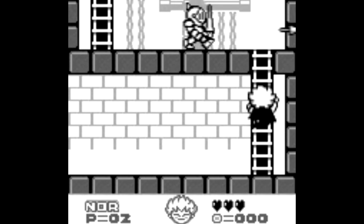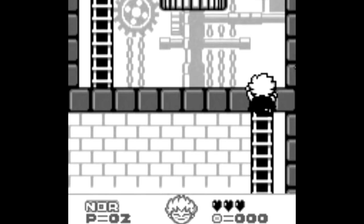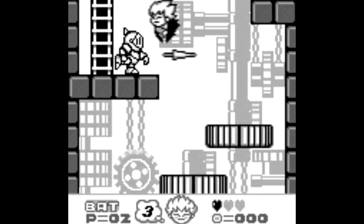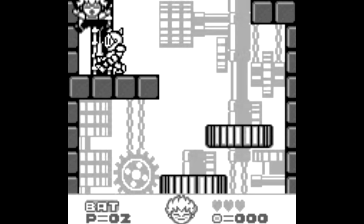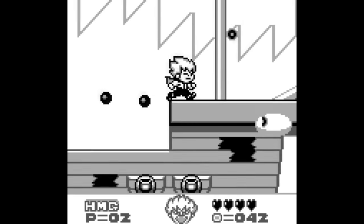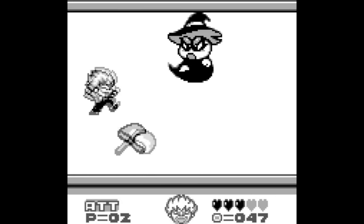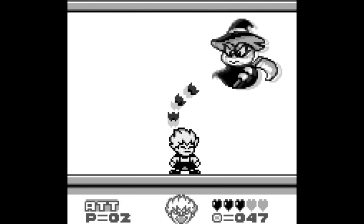Kid Dracula isn't perfect though. At times it feels like there's an imbalance of speed between how Alucard moves and how quickly enemies move. So as a result, this game is pretty hard and can be pretty damn frustrating at times. It doesn't help that the Alucard sprite feels like it takes up like a fourth of the screen at times — I'm exaggerating, but it does feel way too big occasionally.